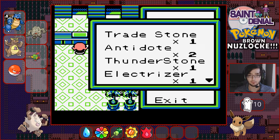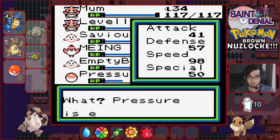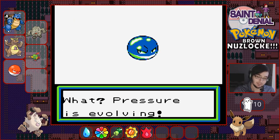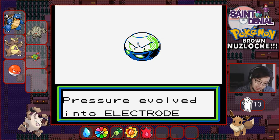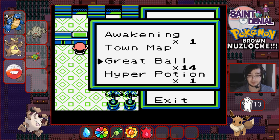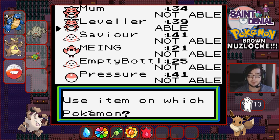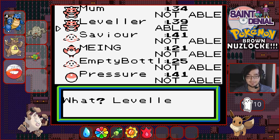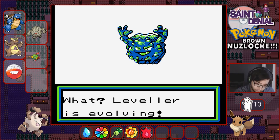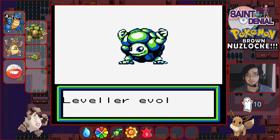Next I'm going to use a rare candy and see whether that's enough to evolve Pressure - I don't know what level he evolves at. There we go - he's upside down now, we've got ourselves an Electrode! I've also got one more evolution: using the trade stone to get my Graveler up to Golem. Yes! I've now got three fully evolved Pokemon on my team.